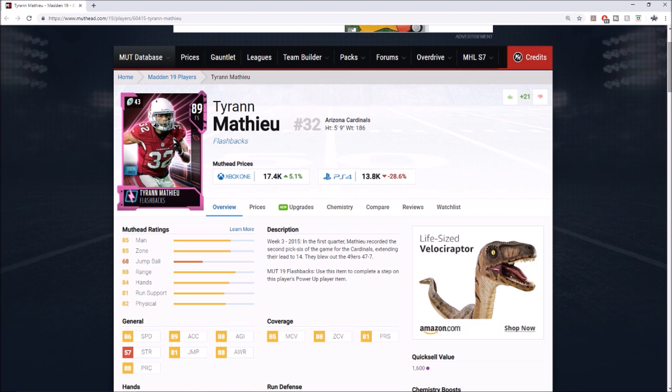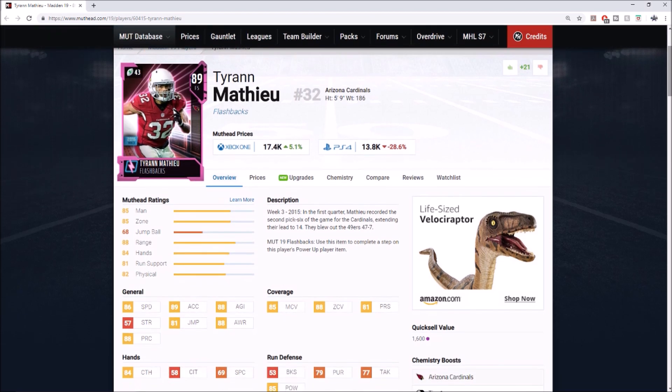Starting at number 10 is Tyrann Mathieu. If you guys know me, you know I love Tyrann Mathieu's cards — I've been a big fan of his ever since he came into the league. People don't really like the card because he's so short at 5'9", but I promise you he plays much bigger than that. This card had 86 speed, 89 acceleration, 88 zone, 85 hit power, and 84 catching.